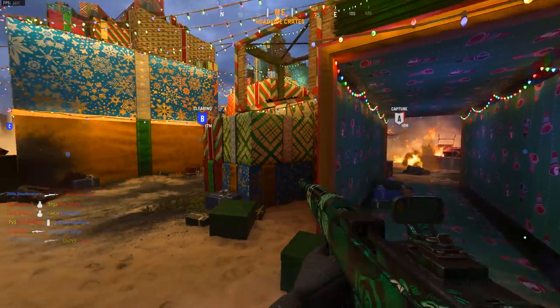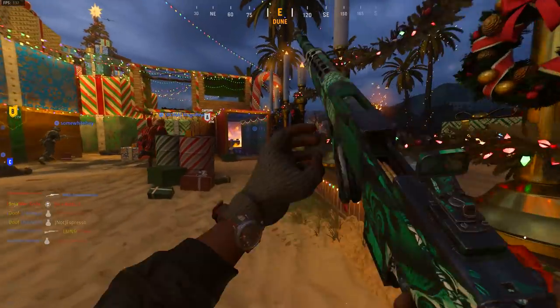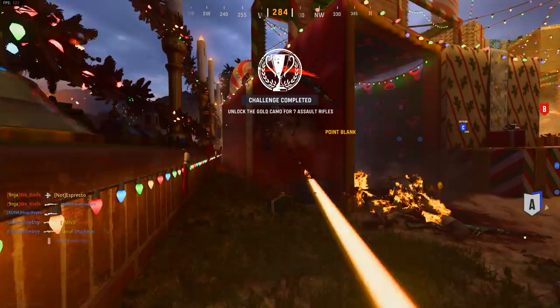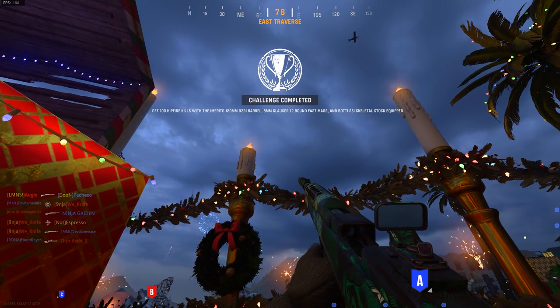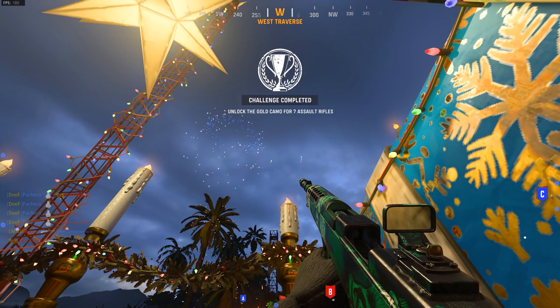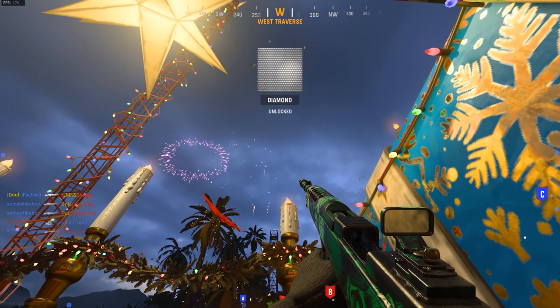For rifles, the Itra Burst is probably the most annoying one — it has two evil challenges. First, kills after recently aiming down sights: the only surefire way I found to count was quickly ADS-ing then hitting a one-burst headshot. Just make sure you're ADS-ing and firing as fast as you can. Second, hipfire kills: this is best done in hardcore Shipment because you have a 12-round mag with three bursts and you have to hipfire — it's kind of hell, but it can be done relatively quickly.